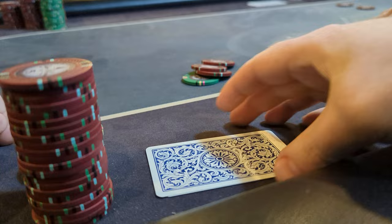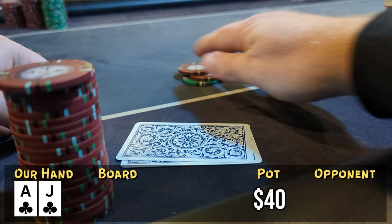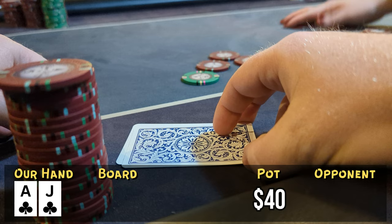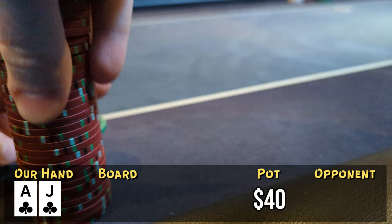Looking down at ace-jack of clubs in the hijack. We see a button straddle to $10 and three callers — you know what time it is. We bump it up to $40, maybe should have made it $50, but we see fold, fold, fold. One player goes a little into the tank, asks how much we bet, then folds too. We take down a bunch of money basically uncontested. When you see a bunch of callers like that it seems like a good time to attack, and this time it worked out.